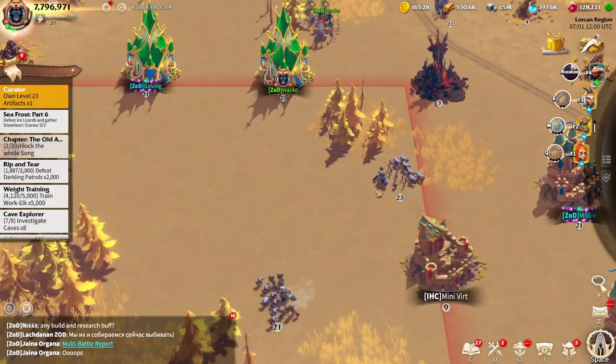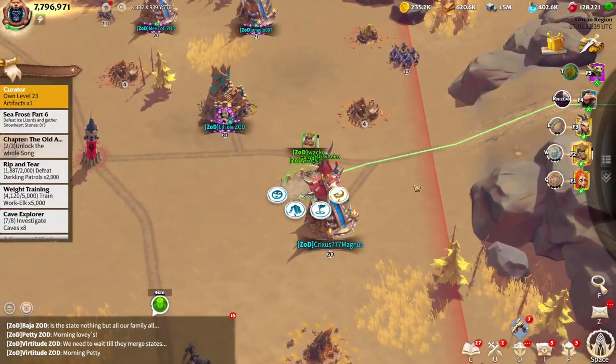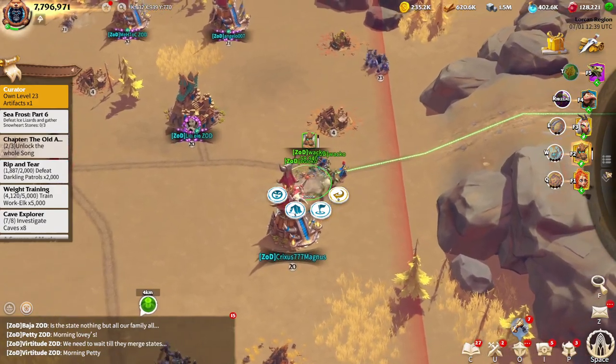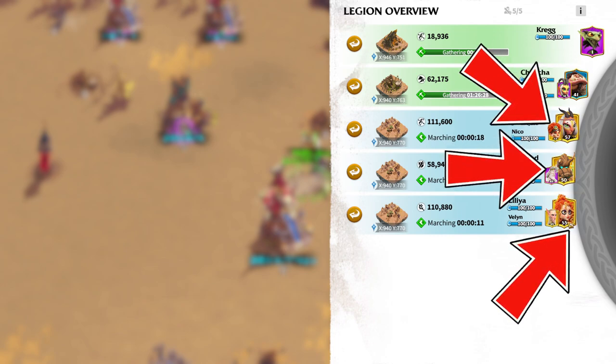When you start a new season, you can only assign individual heroes, so you can only use three heroes that you would primarily be utilizing to rank up. However, as you go a few weeks into the game, you can then select three pairs of heroes that you would primarily be utilizing for Darkling farming. I tend to always focus on a Mage build, an Archer build, and an Infantry build.